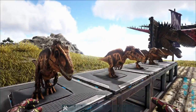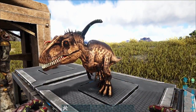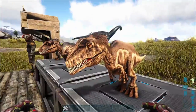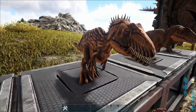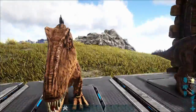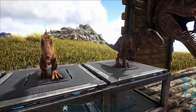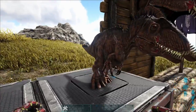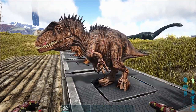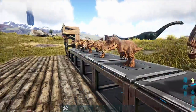Over here we got the Acro chibis. I believe all the variants of the Acro have a chibi. This is the normal one, definitely the Scorched Earth one because it has the hair, this is the X variant that spawns in the swamp, then you got the R because you can see the polka dots — they all spawned in brown for some reason. And then right here we got the Savage Acro — that's the boss — so you can get a chibi version of the boss.